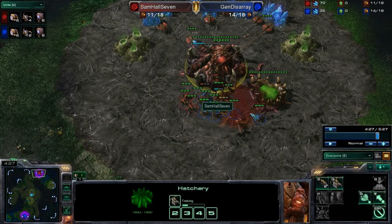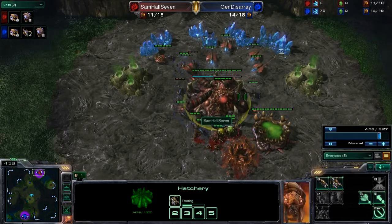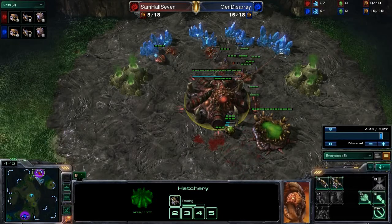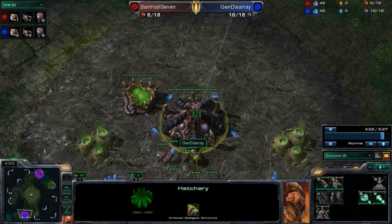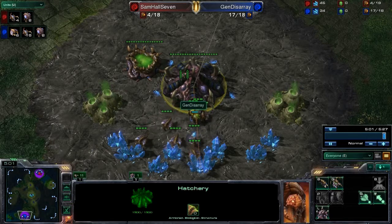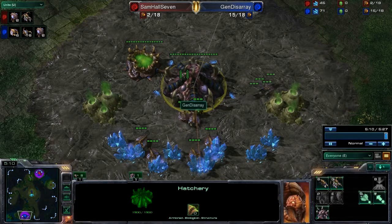This is pretty much the end of the game — the zerglings are just going to kill Samhall7's remaining units and then the drones. The point is that both players went for an early attack, and it looks like General Disarray just did a better rush. But as you saw, Samhall7 was actually faster on his rush timing and had a more diverse scouting method making use of different units. I would almost say Samhall7 did a slightly better rush speed-wise.